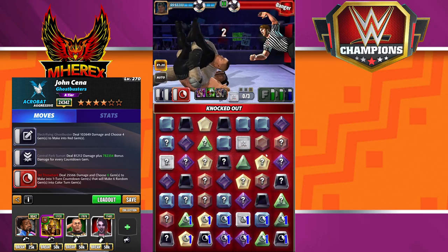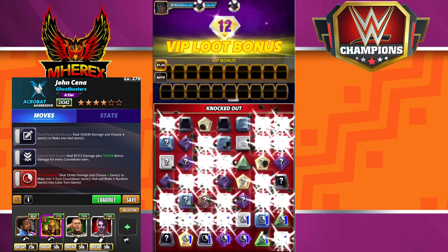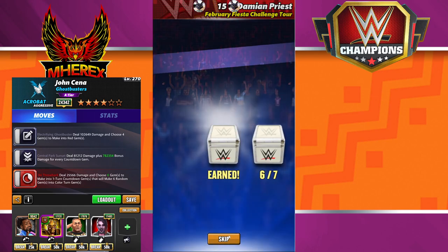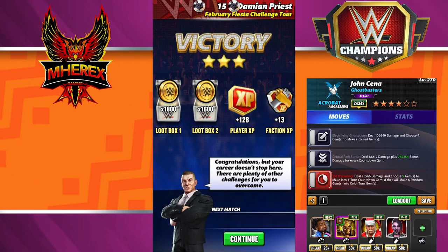A three-swipe will cause the pin. That's the turn-two method — if they have more than 12 million health or you don't have Santa Hogan, you'd do it this way. Again, when Ridge is there, that number goes to 14 million, so most feud opponents you'll meet you'll be able to turn-one with a six-star Ridge in place of King of Kings.